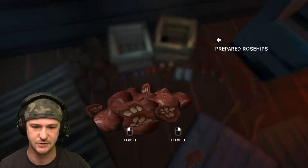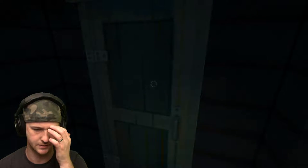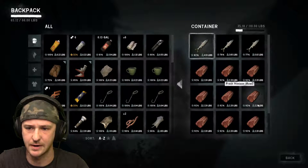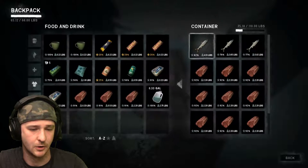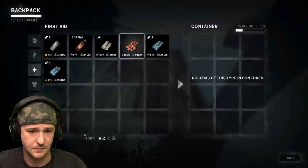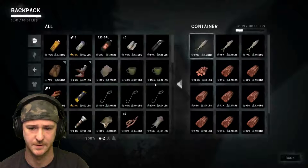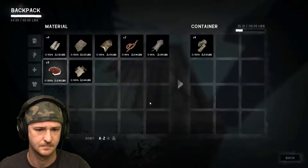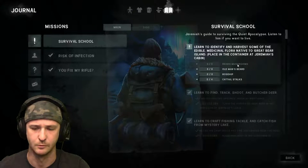I've already got some rose hips here so I'm gonna pick these up and see how much we can fill already. Okay, this dude's doing all right. Those rose hips are already prepared so they don't count. That's not gonna count toward my rose hips either. But I've got some old man's beard to give him, and some reishi mushrooms — give him those.